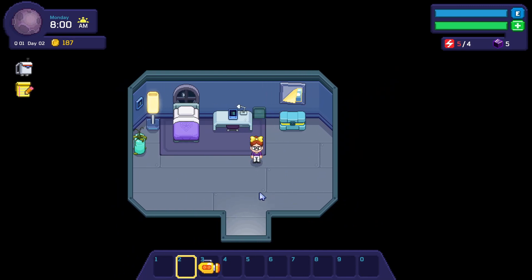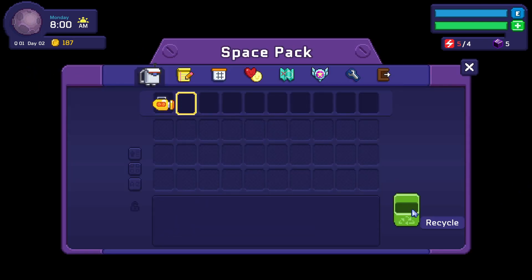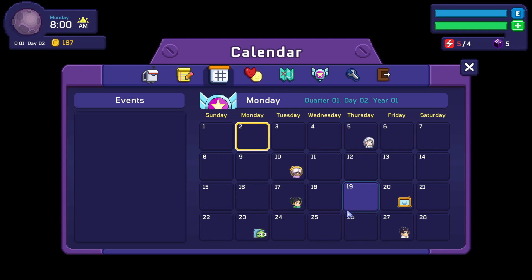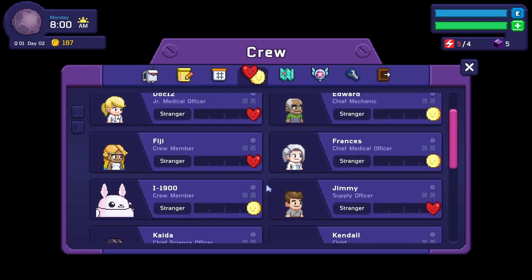We only have the restoration right now, so I'm just gonna put that on my hot bar. These are our missions — we still need three people. This is our calendar and it tells you everyone's birthday, which is kind of nice. Manufacturing date, that's cute. And then the crew — this is our relationships with everyone.